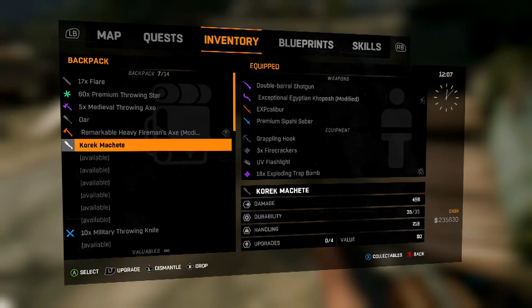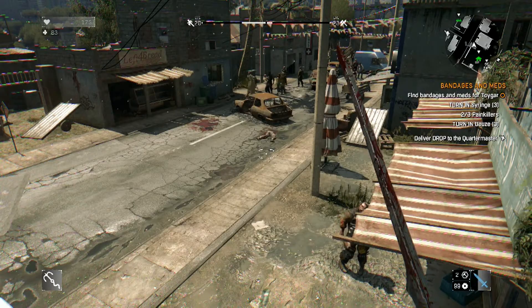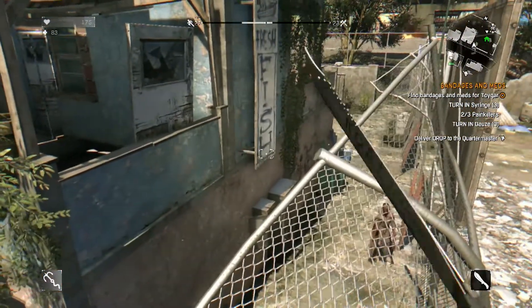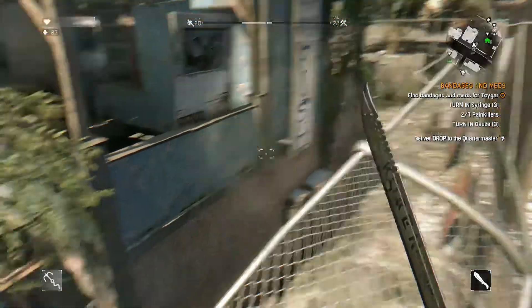Now in my inventory right here it is the quirk machete — we're going to put it up and here it is guys. It has quirk on it, so it's really cool. If you guys enjoyed this video give it a thumbs up, subscribe if you're new, and this was the secret blueprint location.